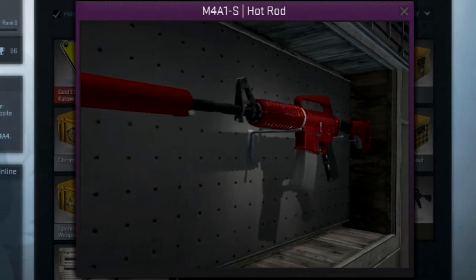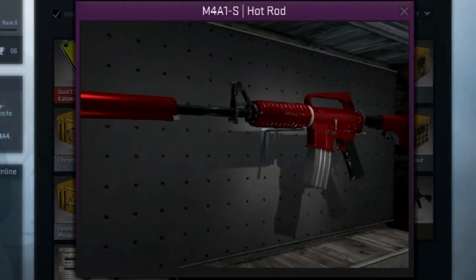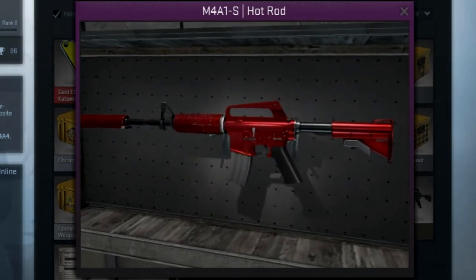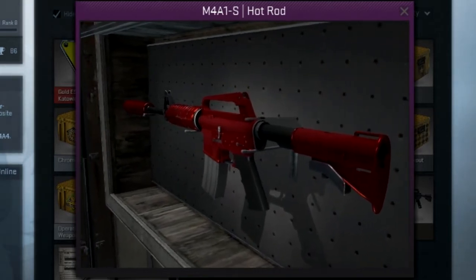On to number 4 we find ourselves with the M4A1S Hot Rod from another new collection, the Chop Shop collection from the Bloodhound update. This takes the number 4 spot with its candy red coat and glossy sheen. With an average market selling price of $160, you'll be able to pick up a few new skins if one of these drop for you.